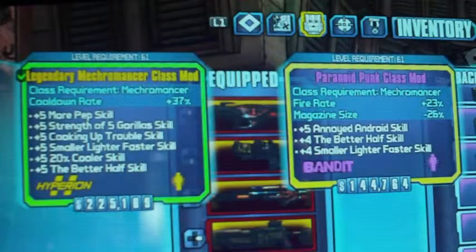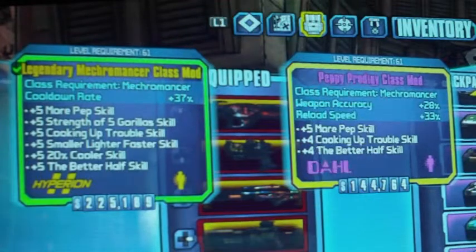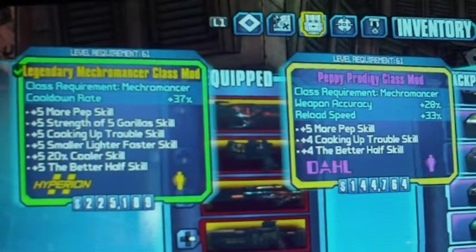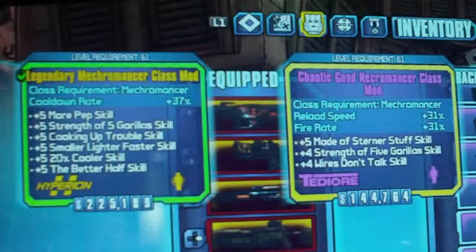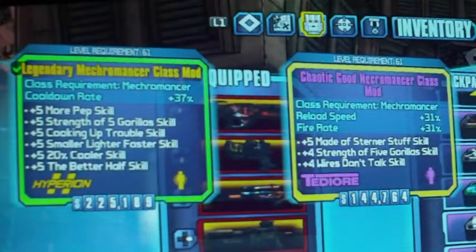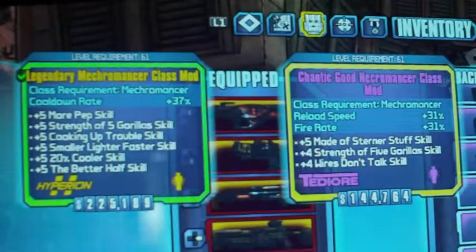Paranoid Punk class mod — already went through that one. Prodigy has the More Pep skill and Cooking Up Trouble — pretty good — and your reload speed. Good Necromancer is from the latest DLC, Tiny Tina's DLC. As you can see it gives you a reload and fire rate boost and then the five Gorillas again — that's great.